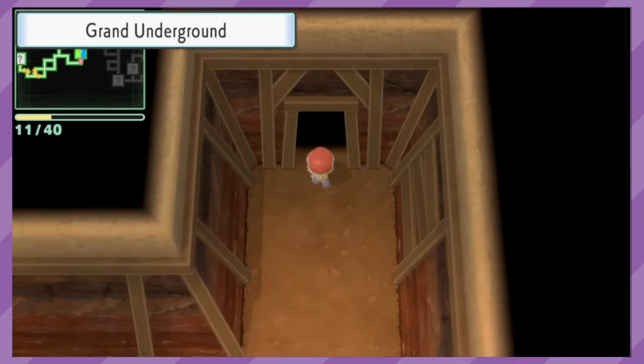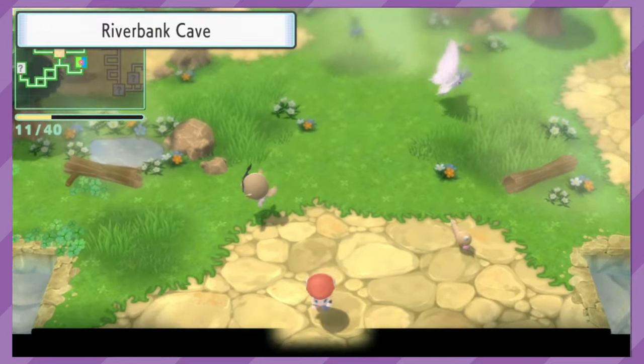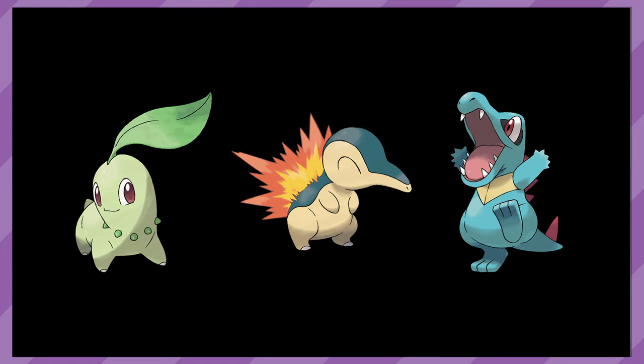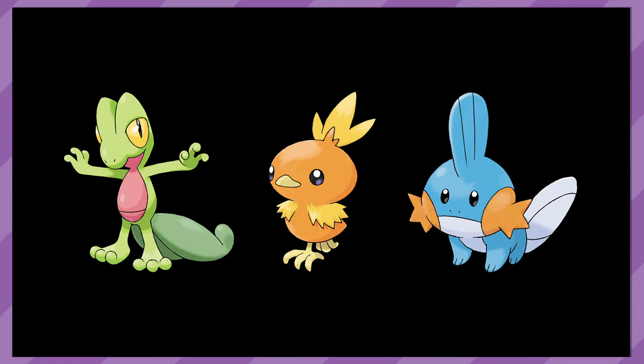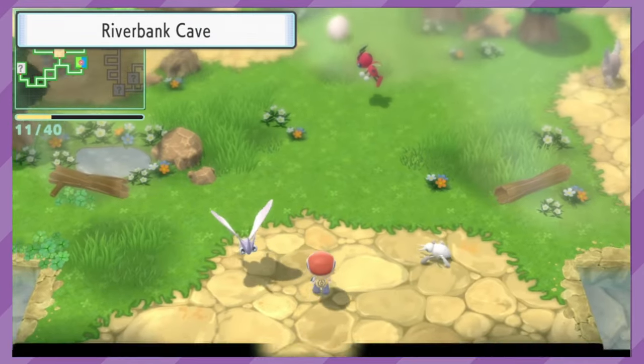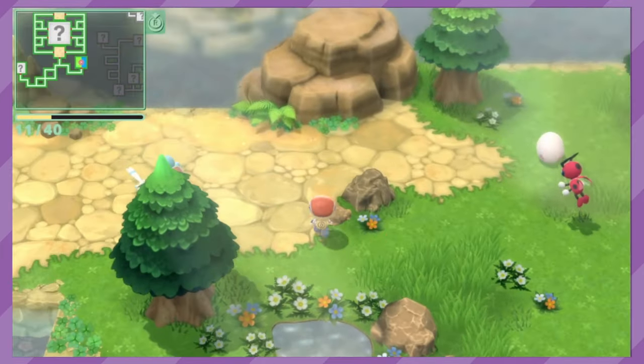The next game on our list is Brilliant Diamond and Shining Pearl. These games only contain the first 493 Pokémon and allow you to catch all starters from the first four generations. That's right, you can even catch the Sinnoh Starters in this game. Once you obtain the National Dex by seeing the 150 Pokémon in the Sinnoh Regional Dex and talking to Professor Rowan, the starter Pokémon will now roam around in the Underground. They are a bit tricky to find, but you are able to catch as many as you would like.